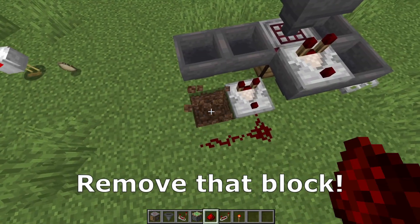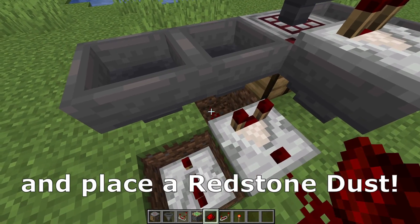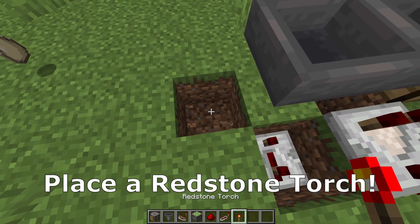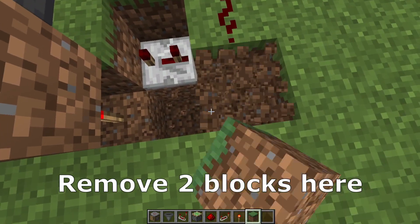Place two redstone dust, remove that block, a repeater on three ticks, remove that block and place redstone dust, remove that block and place a redstone torch, then a building block on the redstone torch.